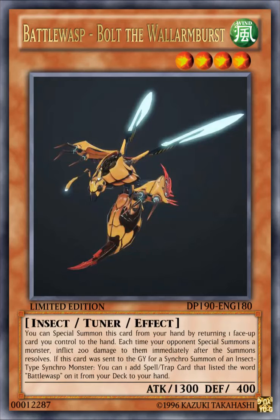you can add one spell or trap card that lists the word 'Battle Wasp' from your deck to your hand. So this is pretty much the second tuner monster for them, since Stain the Poison was the only one in the original archetype, so why not make another one?